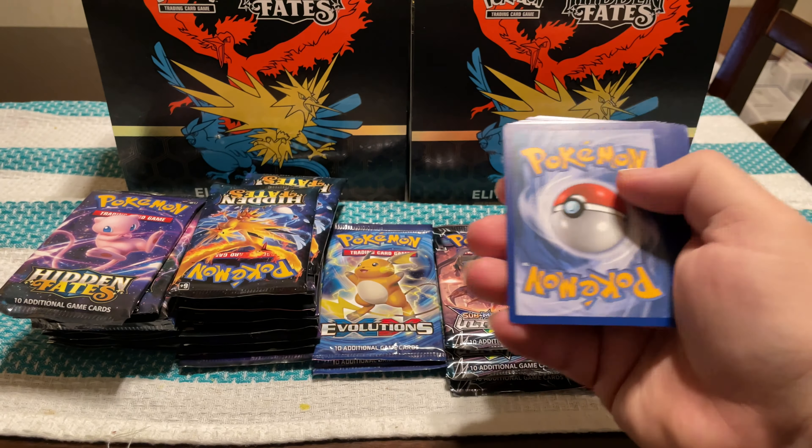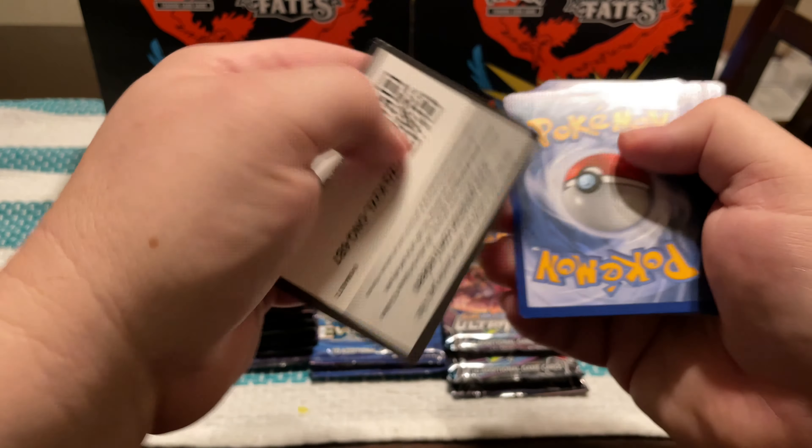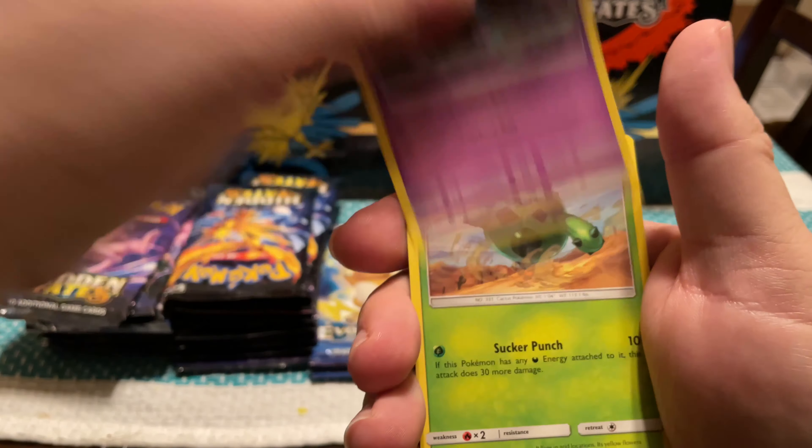I'm going to start off with the Breakpoint — this has been one of my favorite products, the Ultra Prism. I've basically been getting it through the Charmander Sidekick collection boxes. Starting with Breakpoint: Potion, Special Energy, Misty's Determination, Staryu, Skorupi, Petilil, Pancham, a Reverse Exeggcute, and a Golduck.